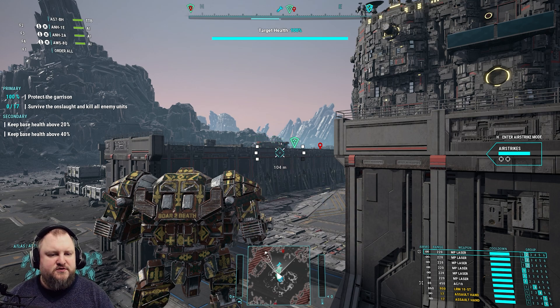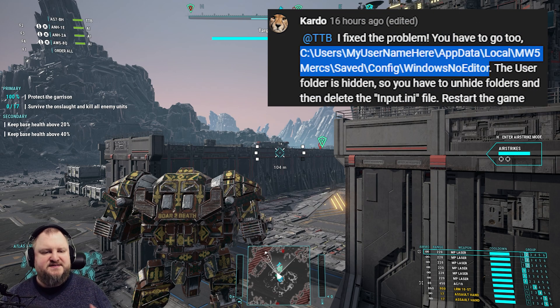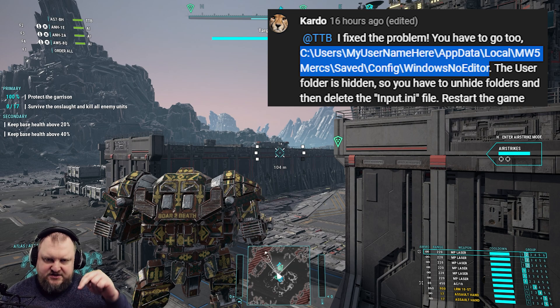You have to go to your Users, username, AppData, local, MW5Mercs, Saved, Config, Windows, NoEditor folder. The actual folder path is in the video description below. You will then go ahead and delete the input.ini file.